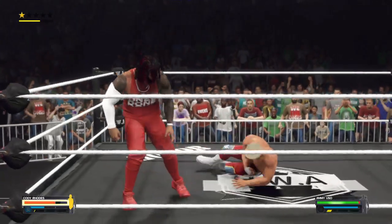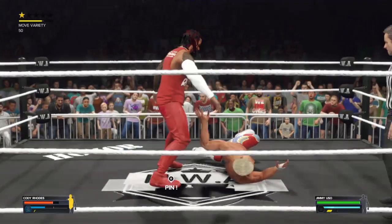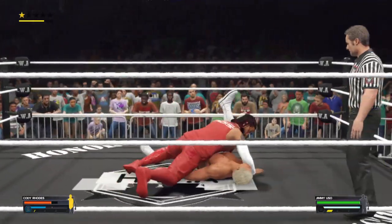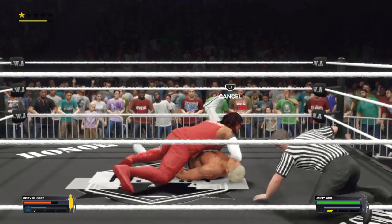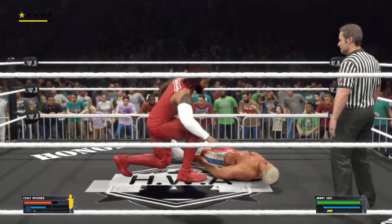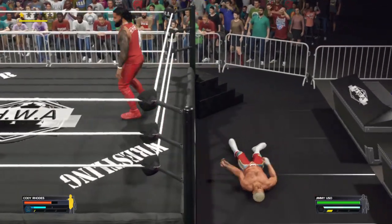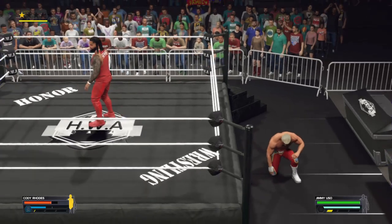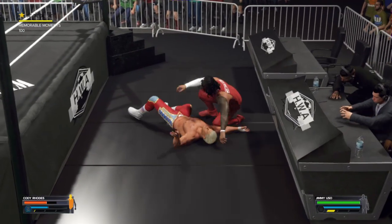What a forearm. Kick to the gut. A wicked kick to the lower back. The challenger not looking good right now. With the falls count anywhere stipulation, you have to be extra careful as you go. He clearly wants to dish out more punishment, but why not get the pinfall first? One, two, three — bunting block shot, incredible.